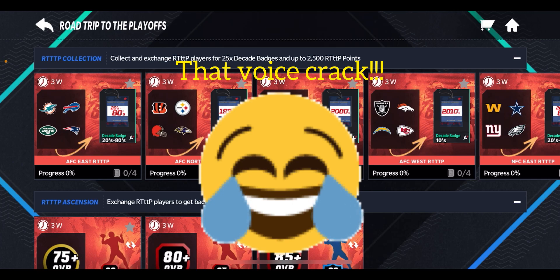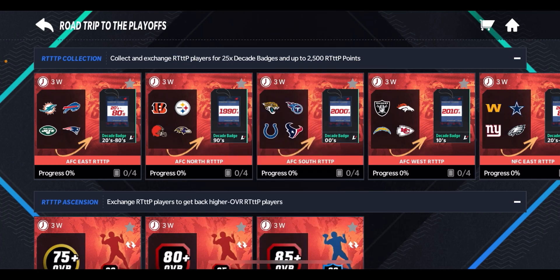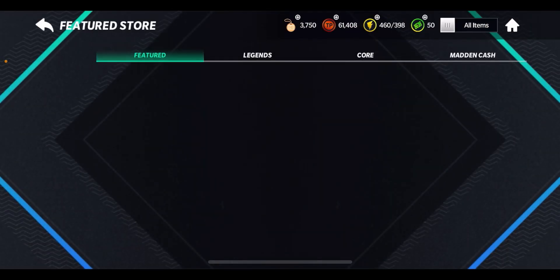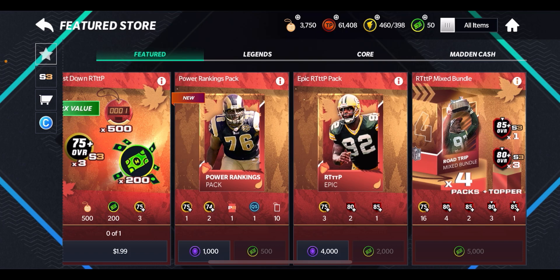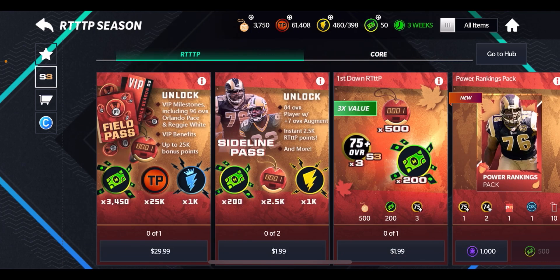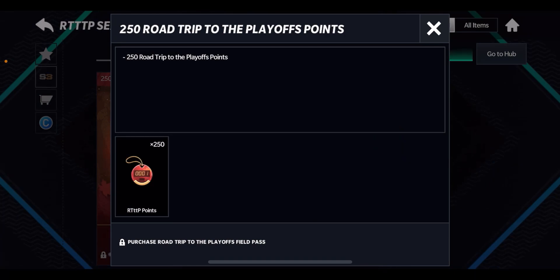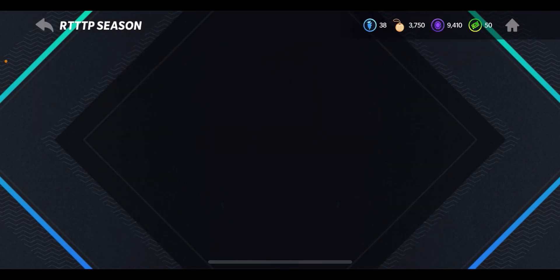I honestly recommend waiting until near the end of the Road Trip to the Playoffs program before completing those Collection Sets. Also, if you go to the Store, there are offers with gems and Madden Cash that can help you get towards the points. If you have the Field Pass, I believe you get a daily 250 Road Trip to the Playoffs points, so make sure you go claim that every day.